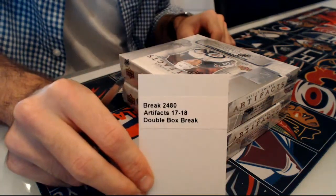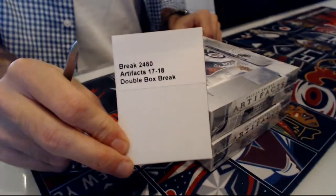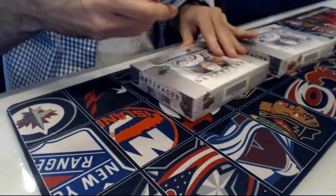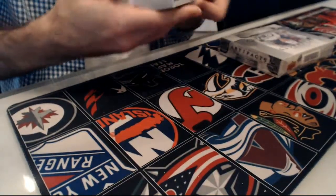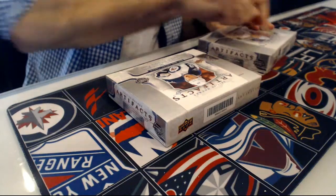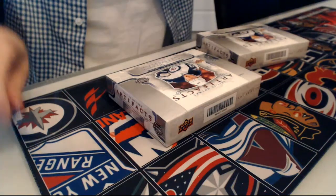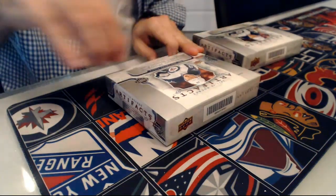So this is brick number 2480, double boxes of Artifacts 2017-18, good luck everyone. So 8 packs per box and 4 cards per pack, hopefully we pull something nice out of this, because the last two breaks weren't so super.